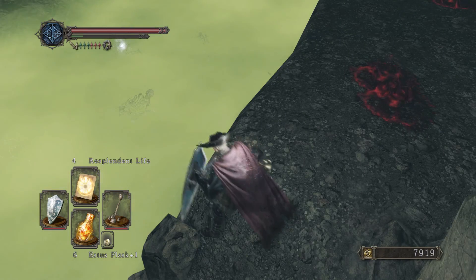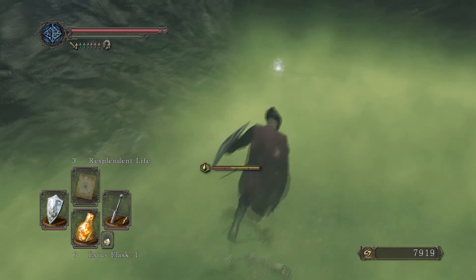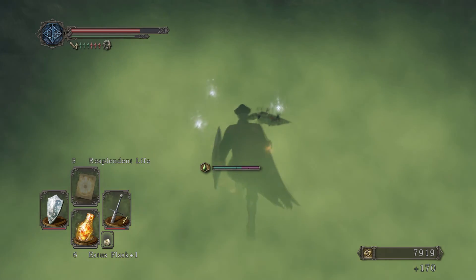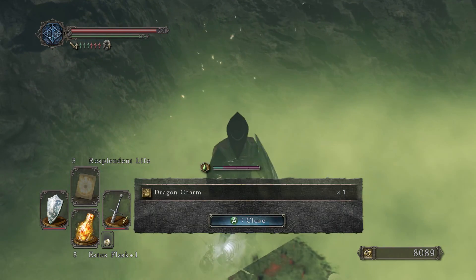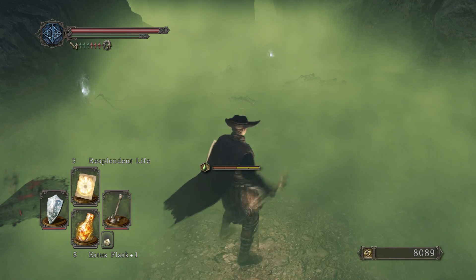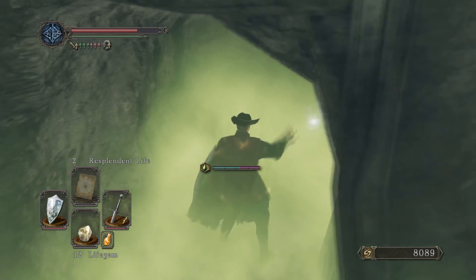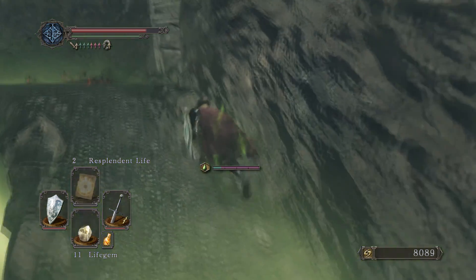We're gonna pop down there, try out resplendent life, and then drop down into the poison — see how this thing does combating poison. Titanite slab, nice! How's it gonna do — I hear skellies! Gotcha. That's not doing that bad. Washing pole — that's kinda nice to have. Take up a full heal there, dragon charm. Grab some more of this stuff before we need to — cast resplendent life again. And poisoned again, as expected. There's still more things to gather down here, and a large titanite shard! So much goodies here in the poison. I love the goodies, I don't love the poison.